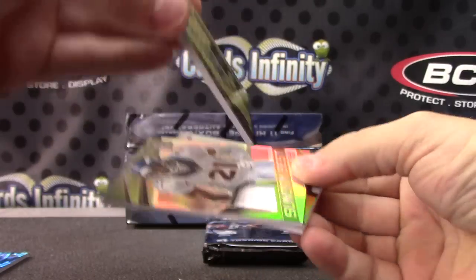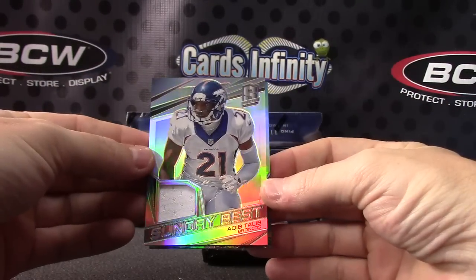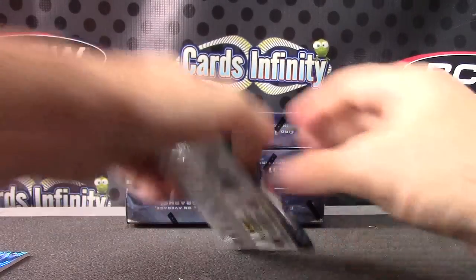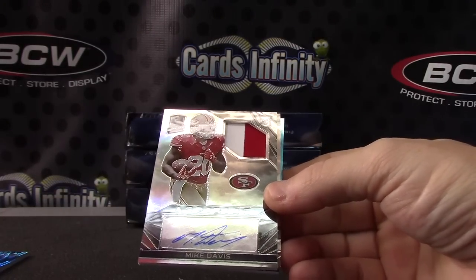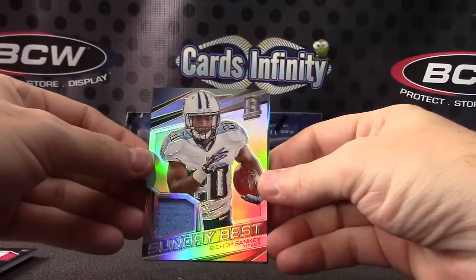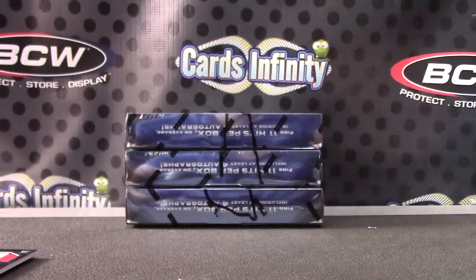Nice on-card autograph too. NFC East. Aqib Talib jersey, AFC West — numbered to 199. Sammy Watkins, AFC East — numbered to 99. AFC East — Bryce Petty, numbered to 99, 34 of 99. Mike Davis, NFC West — patch autograph, numbered to 99. Bishop Sankey, AFC South — numbered to 199. Justin Hunter, AFC South — numbered to 26 of 49. Nice box number one.